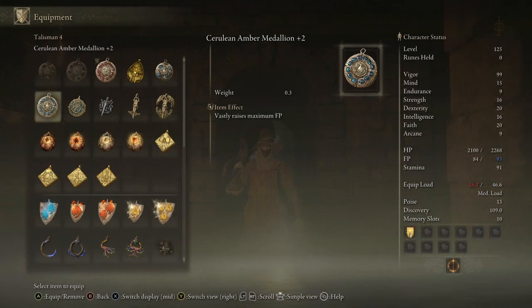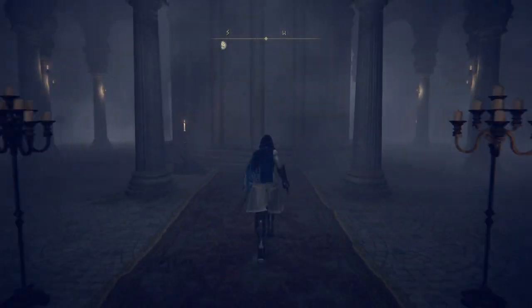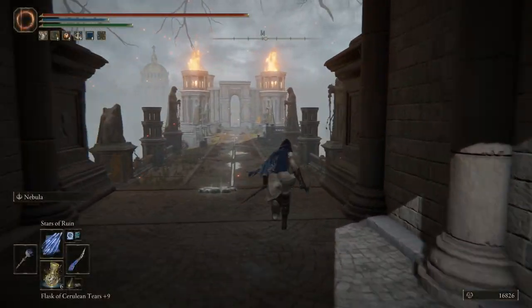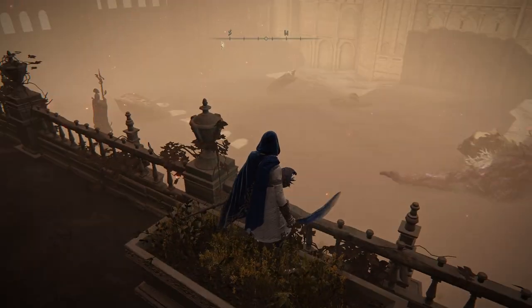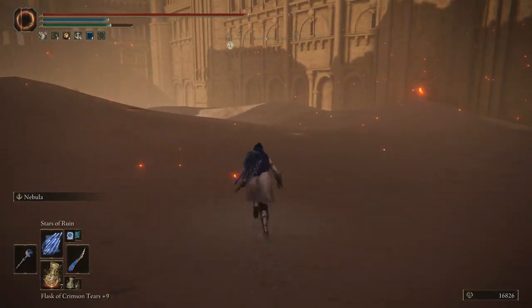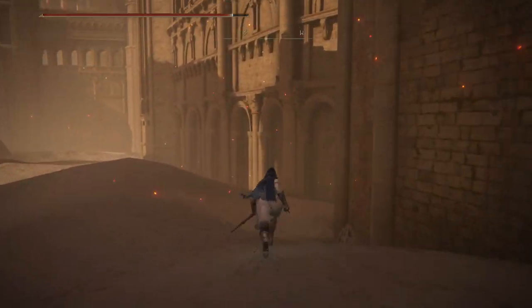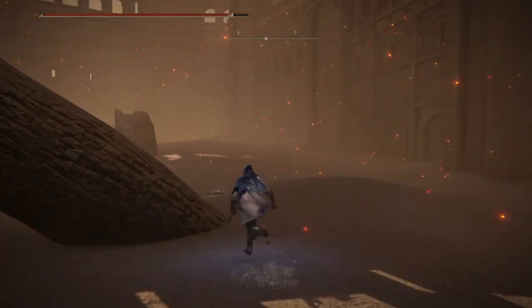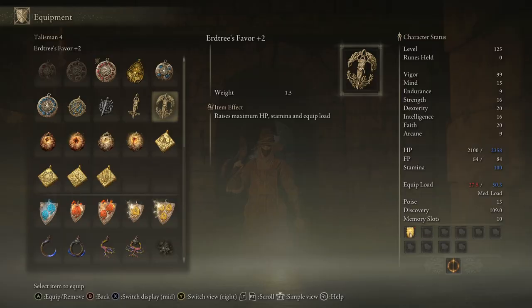The next Talisman is the Erdtree's Favor plus 2, which gives you an extra 4% health that stacks with the previous 7.5%. This is also found once the capital has taken on a more dreary approach. You need to go back to Leyndell via the Great Lift of Rold, re-approach the city, head across the bridge, down the lift once more, curve round, and enter the ultimate death doom pit. You walk on through the ash and grab this legendary talisman from a corpse on a little bit of ruin. So now we've got our 2,100 base increased by 11.5%, giving us already just over a 210 health bump.